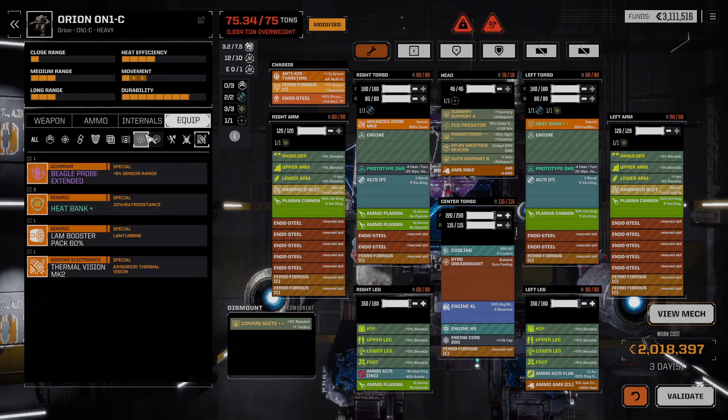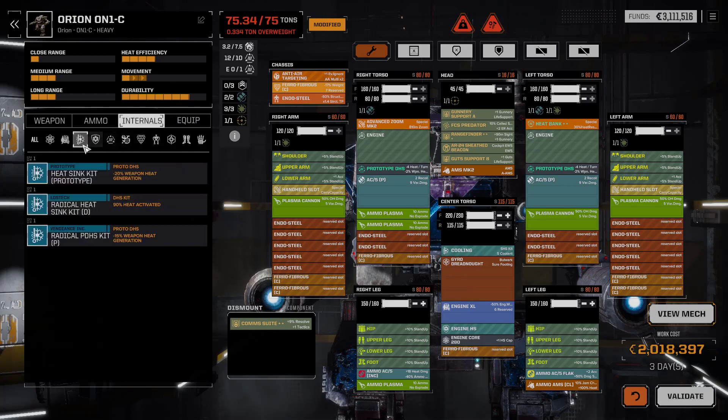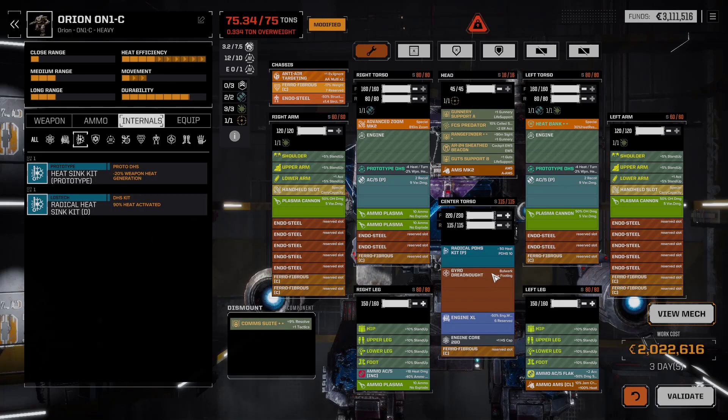Oh wait, there is one thing missing. We got it from the last mission — the Radical Pirate Proto Double Heat Sinking Kits. Good. Done.